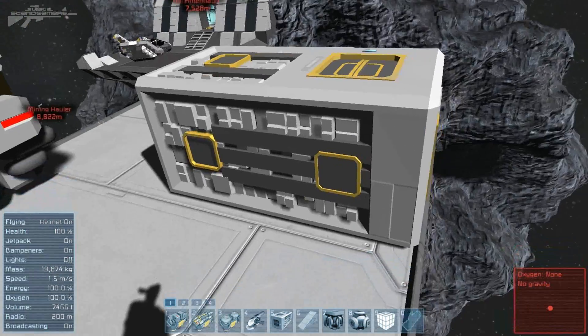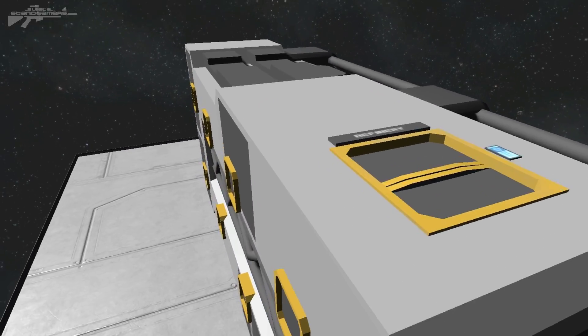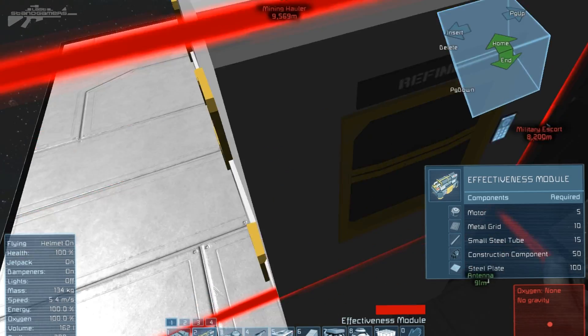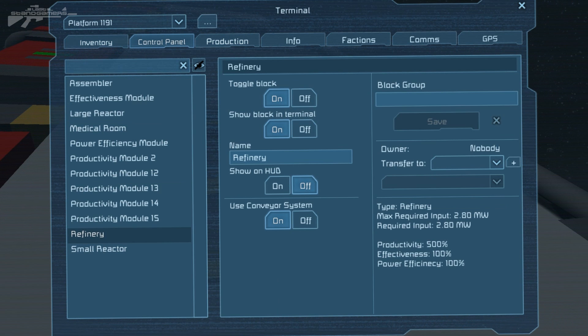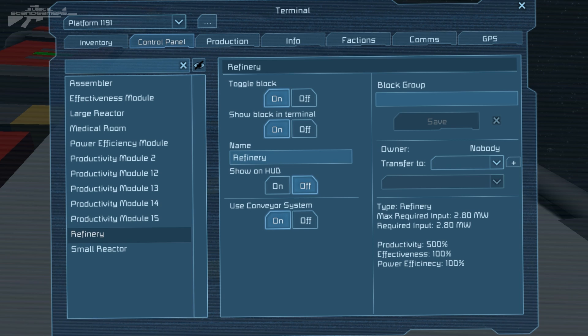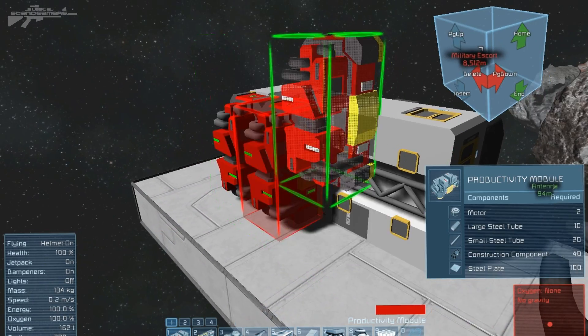The production block is definitely something to go with over the effectiveness block, and the production block can also be fitted to the assembler to help produce parts in that department as well. To show you the benefits of adding the productivity block to your refinery, I'm going to look at its stock — it's going through some gold AU, producing at a very slow rate. But let's put some productivity modules on the side. If we go back to this menu and check the refinery, the productivity is at 500% and the output is going a lot faster — you can see it flying through the percentage of each bit of AU. The downside is it's requiring a lot more power to produce at this rate, so that could be a problem.